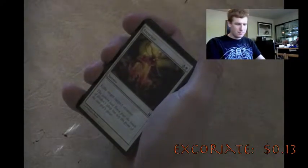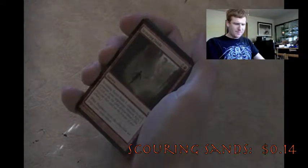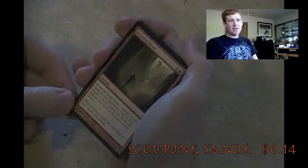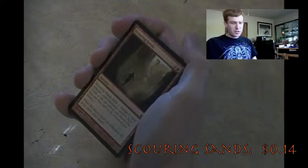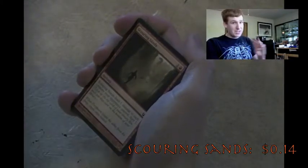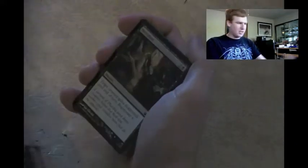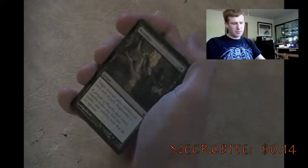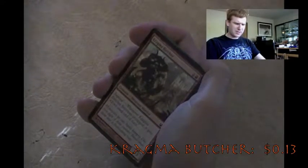Exoriate - exile target tapped creature, very situational, don't need it. Scouring Sands - deals 1 damage to each creature your opponents control and Scry 1. I could see using this in my mono-red deck. I have Pyromancer's Gauntlets, which increase damage done by sorcery and instant spells by 2, so if I cast Scouring Sands with that on the field it would deal 3 damage instead of 1. But I need more Pyromancer's Gauntlets first. Necrobite - target creature gains deathtouch until end of turn and regenerate, haven't found a good situation for this. Kragma Butcher - when it becomes untapped it gets +2/0, decent for a Minotaur deck.